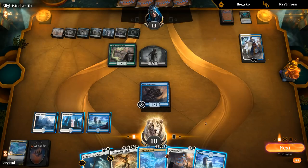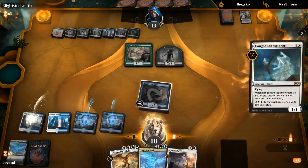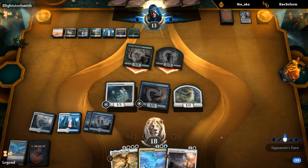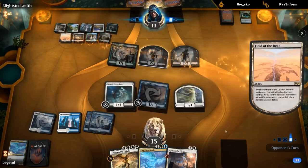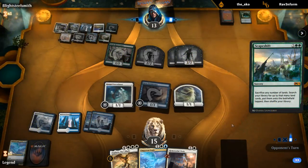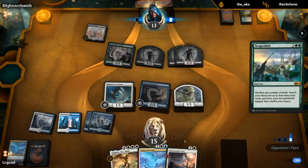I'll kill the Ferry and play Executioner, then next turn I could go Cleric into Sephara, but it's probably going to be too slow. They have a Grow Spiral — do they have Scapeshift? They do. Probably dead now. The Time Wipe bought them just enough time to take over. A 7/7 lifelinking Sephara is probably not going to save us — at 13 life even if we play Eagle we're only hitting for 6.